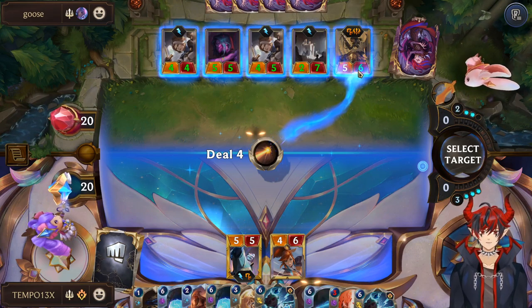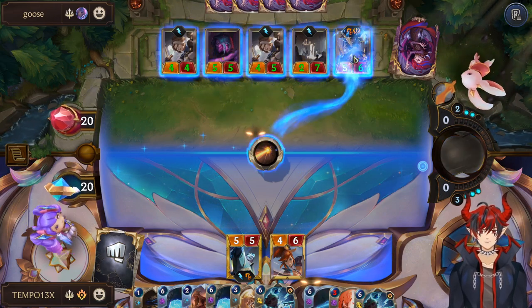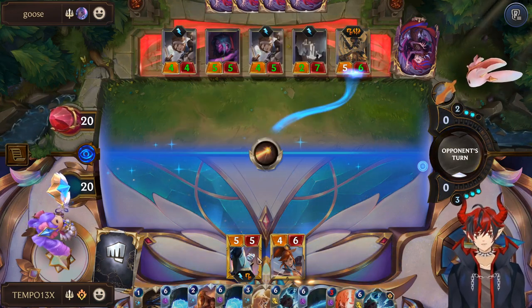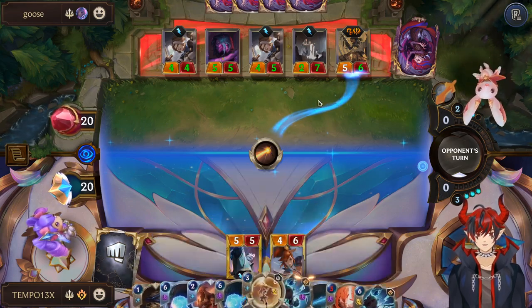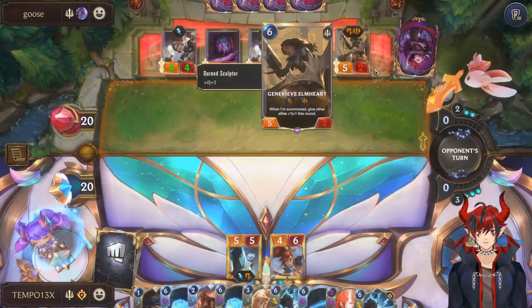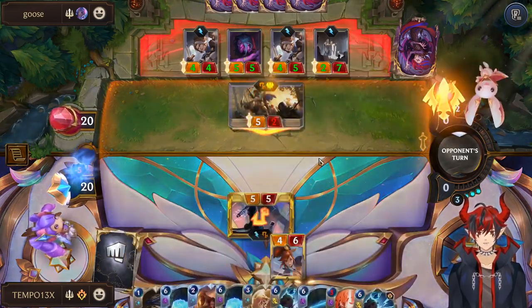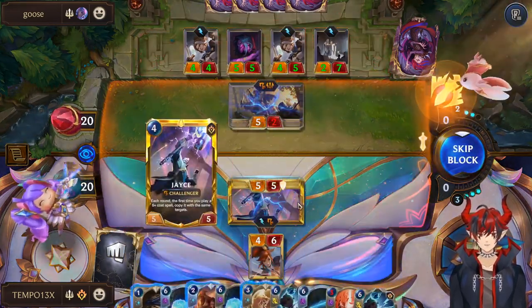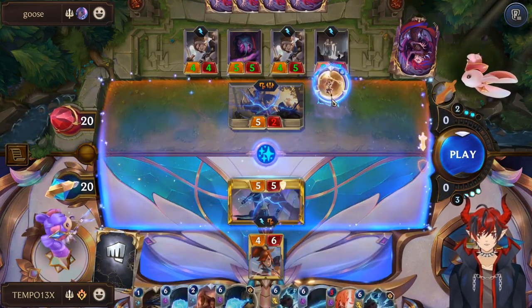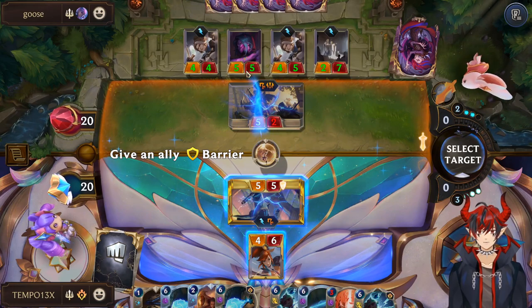We're actually taking some damage this turn too. We could Final Spark this. On the scout attack, we either Prismatic Barrier or Sharp Sight Jace, because that's who she wants to swing into for sure. Then next turn we kind of just win the game back. I think Prismatic is actually better here because I don't think our Lux is going to be threatened this turn — I'm just willing to take five.